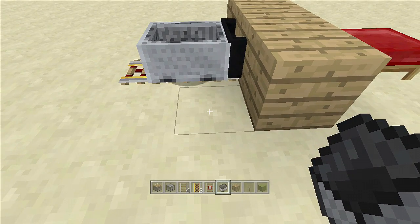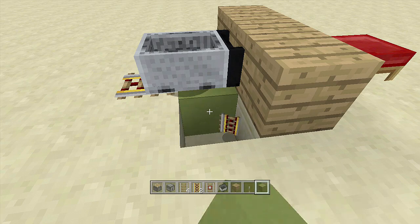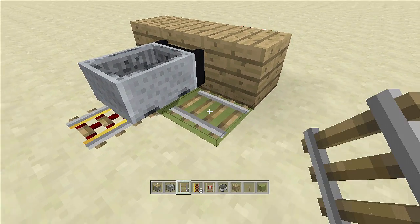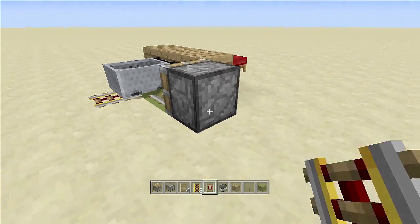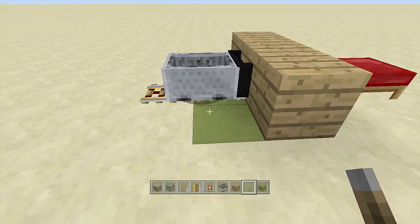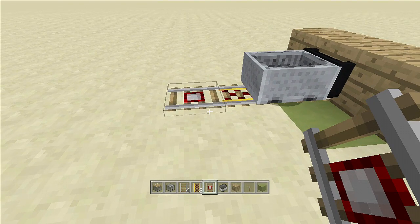Once everything looks good, break this block right here and then break the block underneath the minecart. Place a block right underneath it and collect that powered rail. Place a normal rail right here, then take out your piston again and place it going into the normal rail. Put a lever here and activate your piston so that normal rail is underneath your minecart. Now you cannot see the minecart, and we have a normal rail underneath it. Over here at the end, place in your detector rail — this is what's going to activate our bomb.